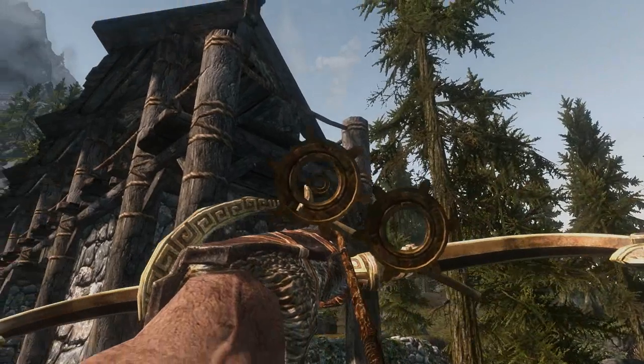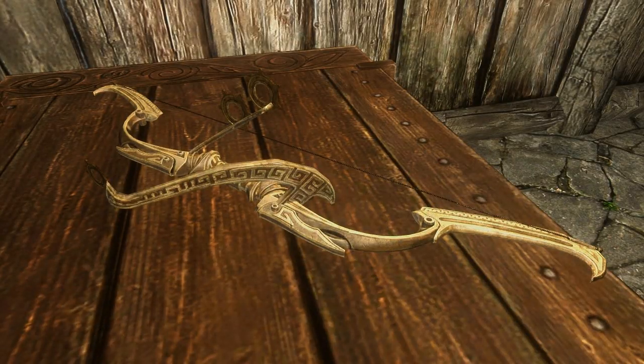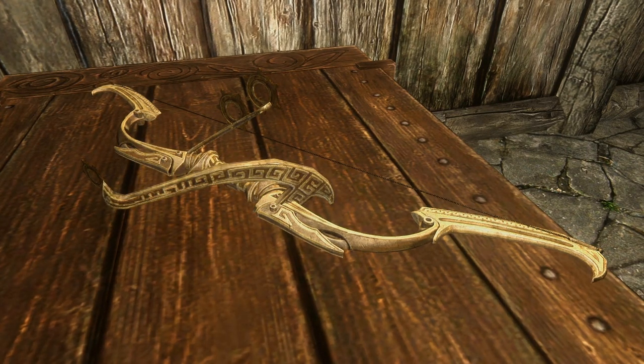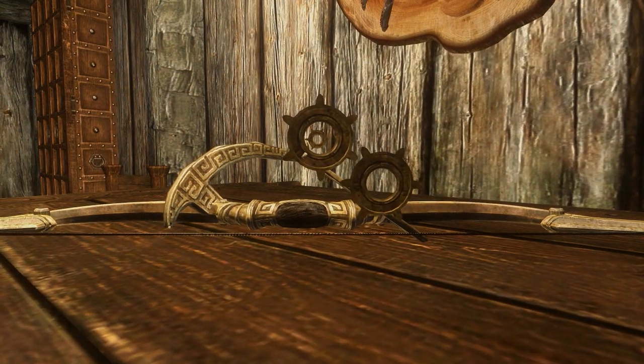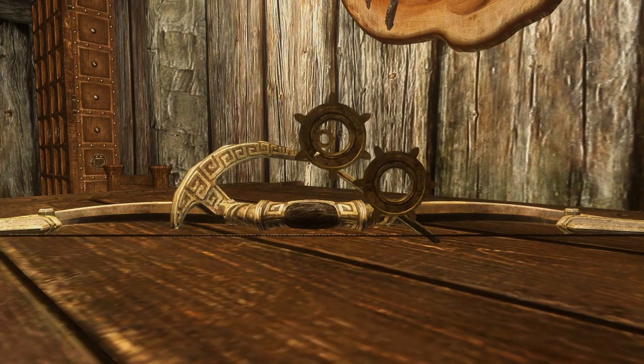The design for the bow itself is similar to the vanilla Dwarven bow, which we think is a good thing, as it keeps the whole thing lore friendly and really makes it fit into the world of Skyrim. The Dwarven Sniper is a great way to help you improve your accuracy when using a bow, and it does it in a very lore friendly way. Anyone who enjoys using bows in Skyrim should try this one out.